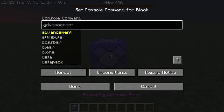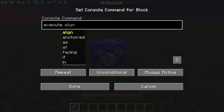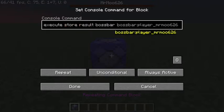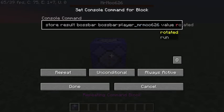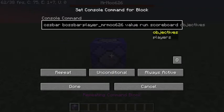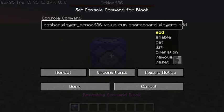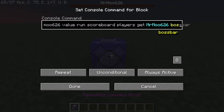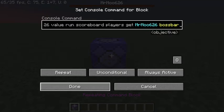In here you're going to type: execute store result bossbar, then your boss bar ID value, run scoreboard players get, and then your username.